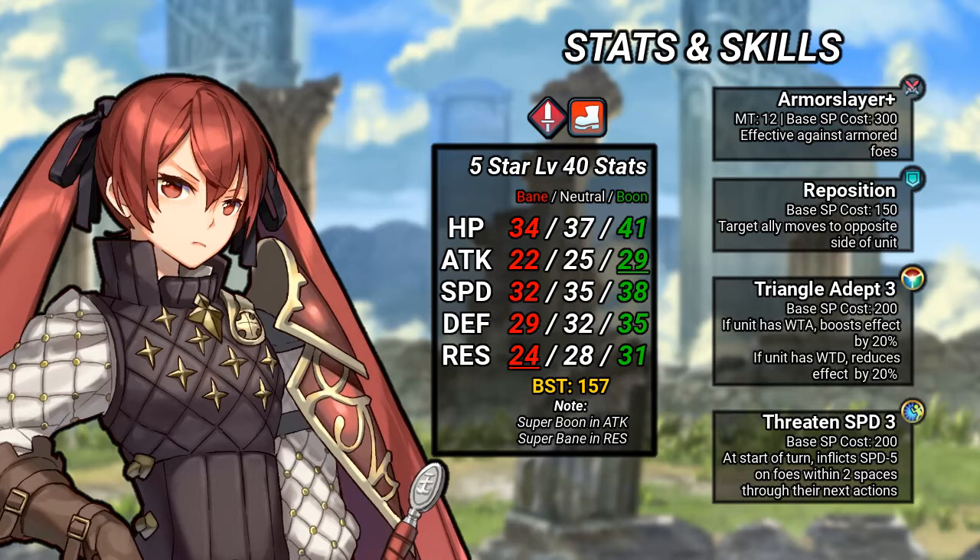Lastly for her C skill, she has Threatened Speed, which is not as useful since Selina's speed is quite high, although you may find some use in it to avoid doubles against high-speed green units like Nino.